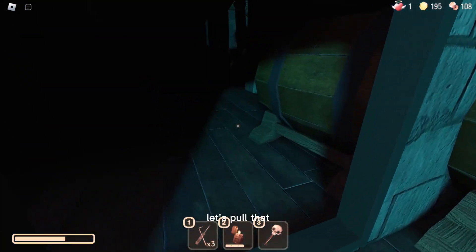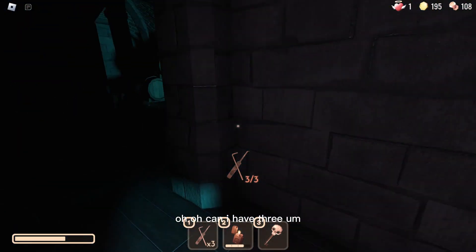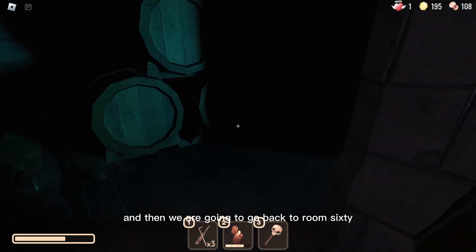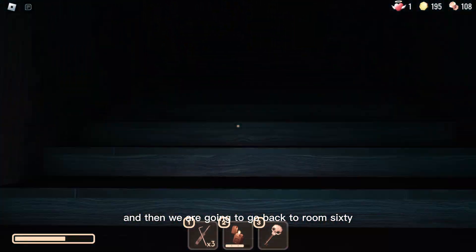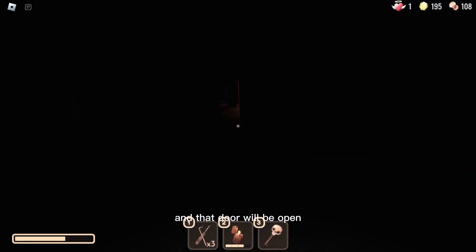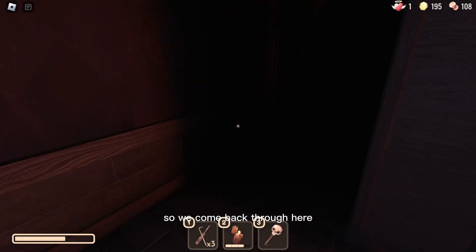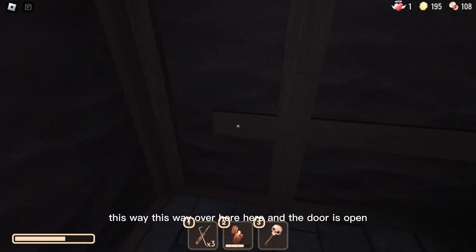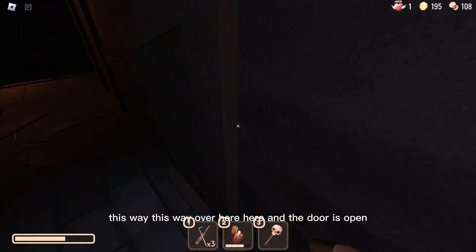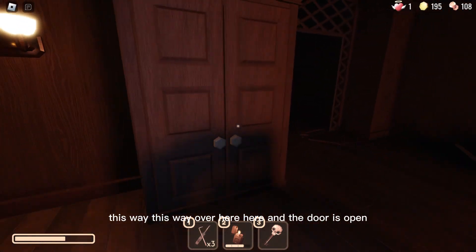I have found a lever — let's pull that. I can only have three. Then we are going to go back to Room 60, and that door will be open. We come back through here, this way, over here, and the door is open.